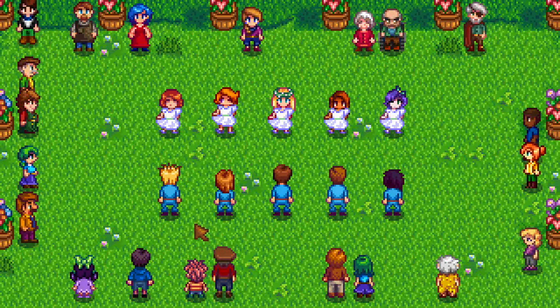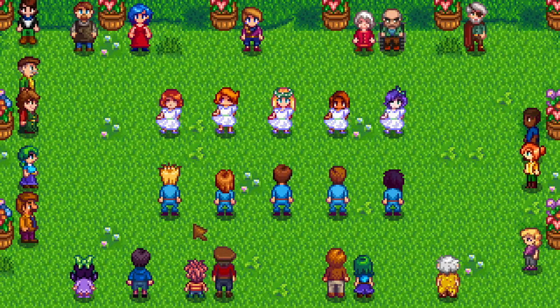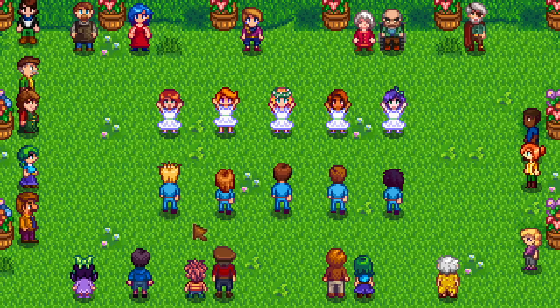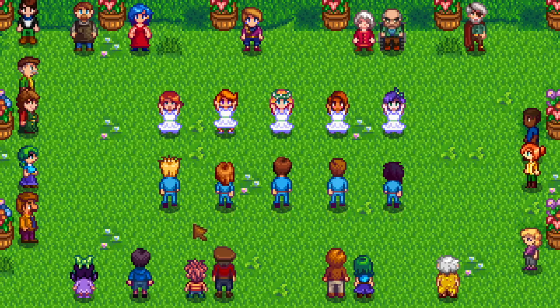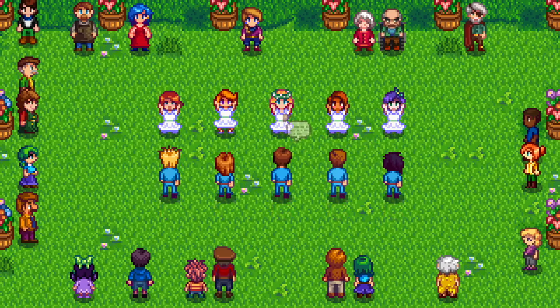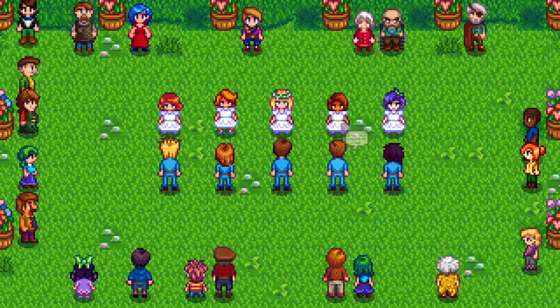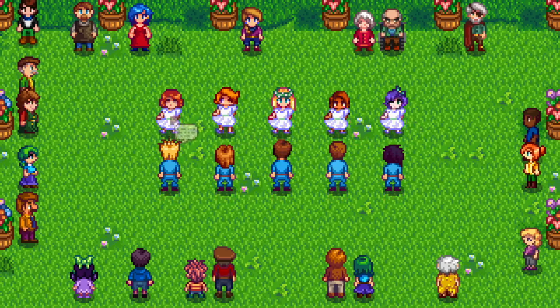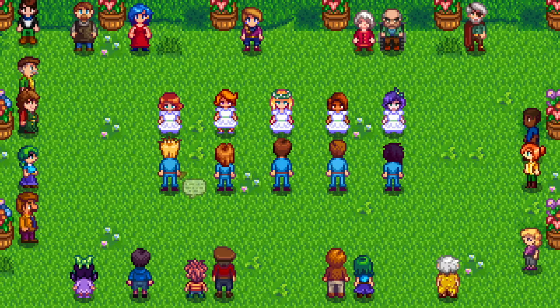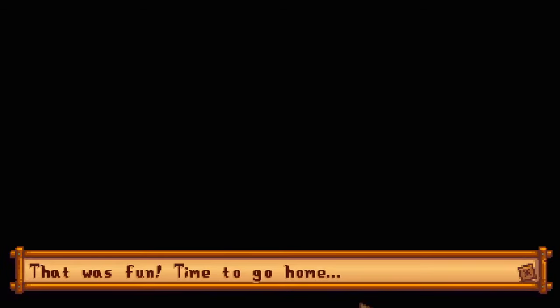Alright well, this is kind of cute. What's the deal — like no one's dancing? Okay so that's Haley, is that Maru? That's Abigail. Is that Penny? Penny's dancing with the blonde guy — who's the blonde guy? We need to find out who this blonde guy is — he's the competition. That was fun, time to go home. I need to go rubbish through his garbage.